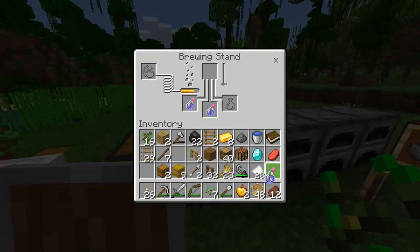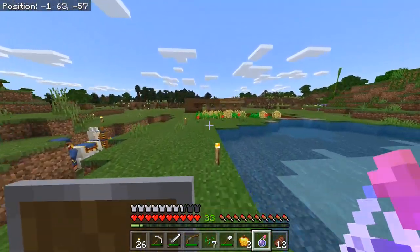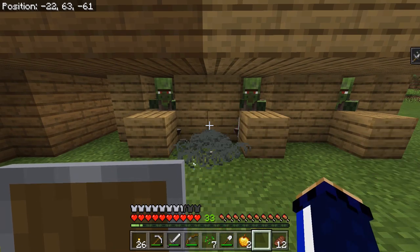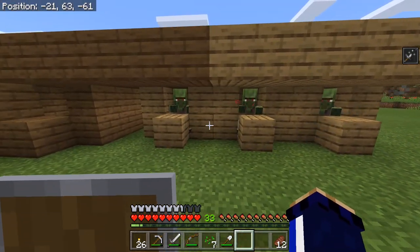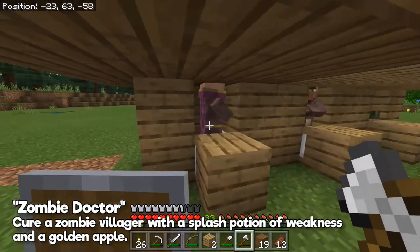So the next thing to do is actually get some apples. I've managed to get two golden apples, and that should be enough to at least get this process started. I'm going to splash between these two villagers on the left-hand side, give them each a golden apple, and then we'll aim to cure the third one at a later date. It will really be quite useful to get villager curing on the go — and that sounds like they have cured. Perfect.